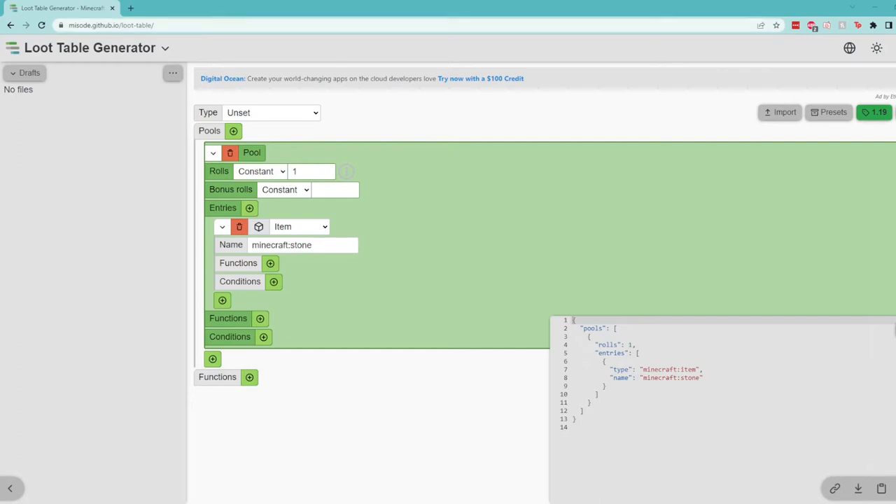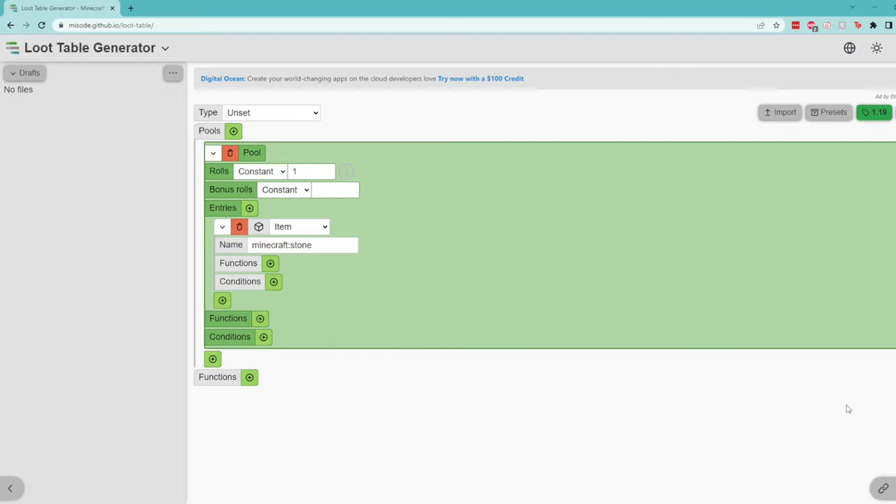You're going to want to head over to miso.github.io/loot-table. This is a fantastic tool used to generate loot tables in Minecraft, and what's awesome is it actually gives you the JSON text over on the right-hand side. We can hide that to give us a little bit more room and bring it back once we need it. We are currently using 1.19, the latest version of Minecraft. At first glance this looks pretty confusing, but all this is is making a new pool of items for us to generate into our loot table.